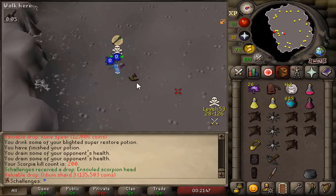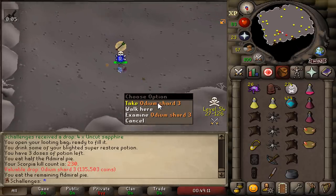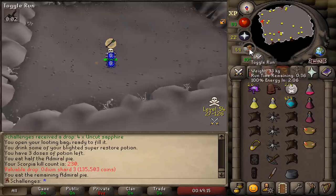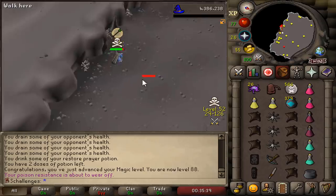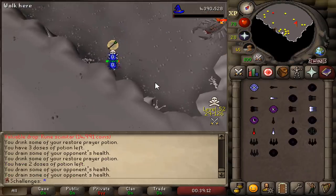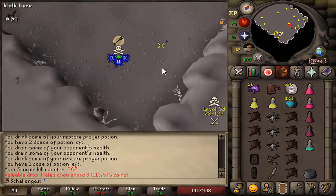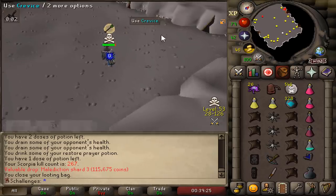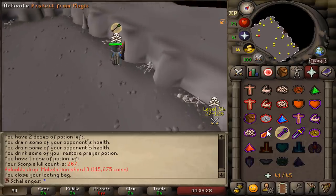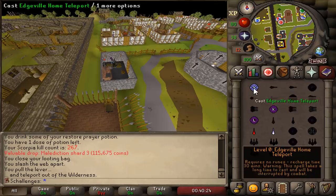It's another Odium Shard at 200 kill count - not the third one! Third Odium Shard! I'm getting so unlucky right now. That's 88 Magic - let's celebrate 88 magic with a shard! We are done - we are actually done! 267 kill count at Scorpia and we got the Malediction Shard! Let's go baby! We got it just over drop rate as well! Yes, we are done!